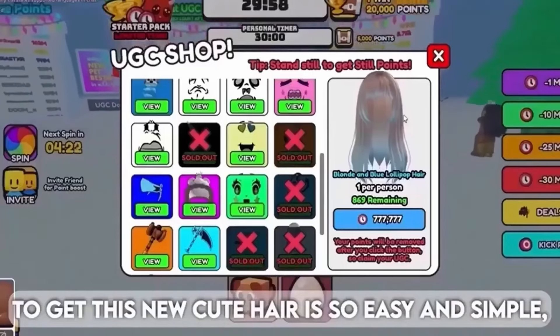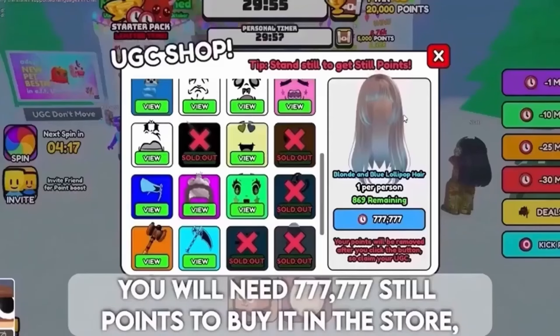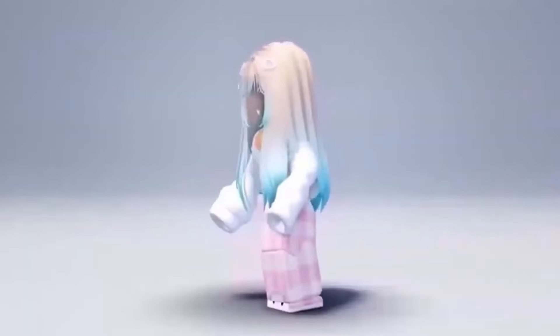To get this new cute hair is so easy and simple in the UGC Don't Move experience. You will need 77,777,777 still points to buy it in the store. There are only 1,500 in stock for this cute hair — they will go fast so hurry and get the hair. Here is the cutie hair.